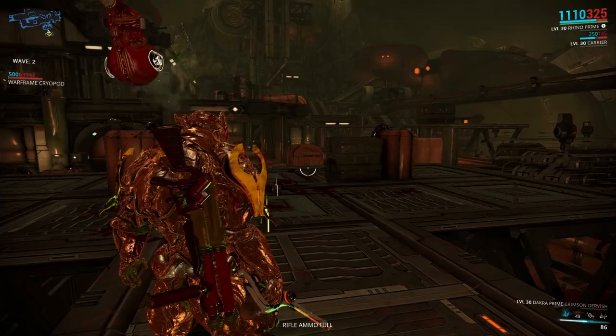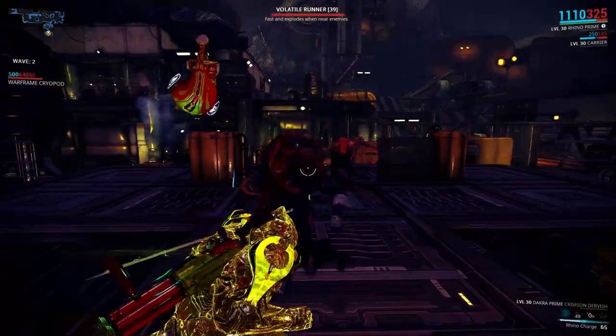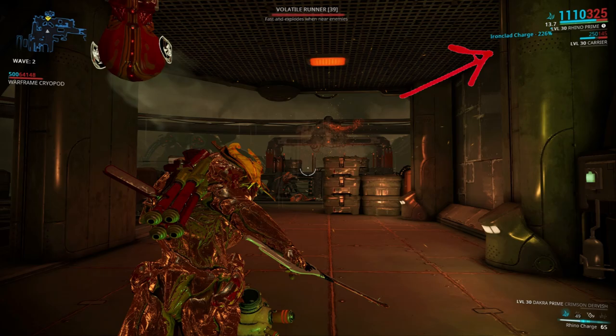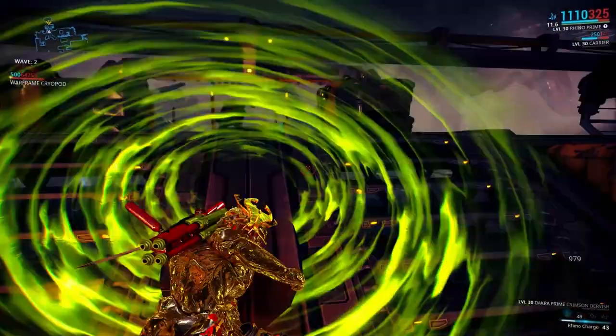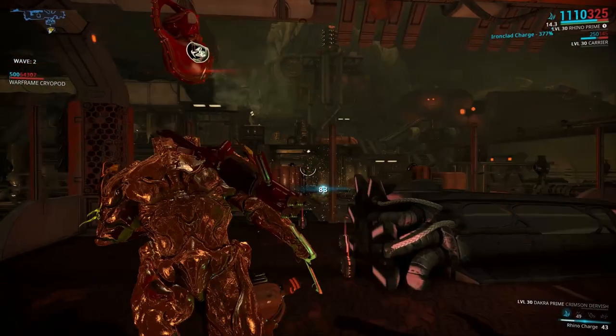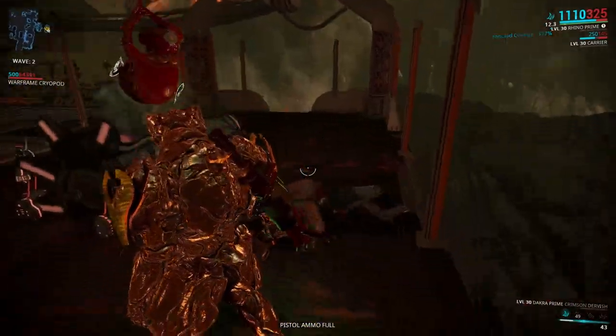Let's test this build against the Infestation. We use the charge and we get an Ironclad Charge of 226% for 15 seconds. And again we hit another enemy and now the Ironclad Charge is at 377%. So for 15 seconds you've got a great armor boost.